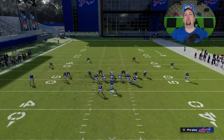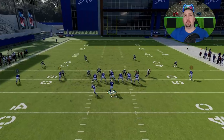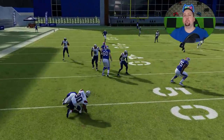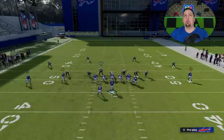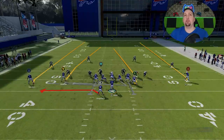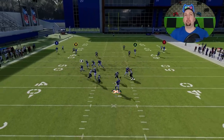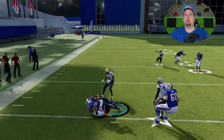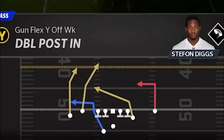You also have the halfback slip screen — I'm not really going to throw to any of the wide receivers here. This is something for if they're sending a heavy blitz; you can get it out to the running back. It's just another wrinkle to catch your opponent off guard. It's really for heavy blitzers — not something I'd use much against any other defense. The blocking on this type of slip screen is usually pretty good.